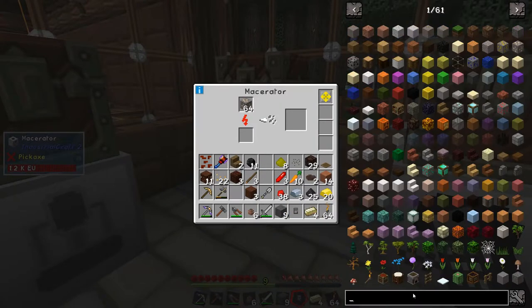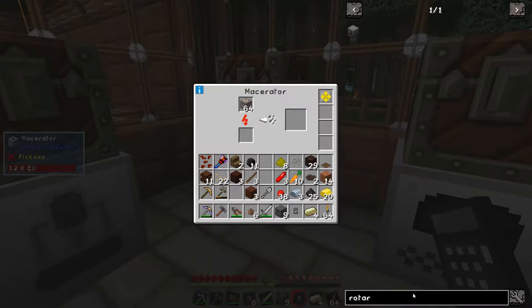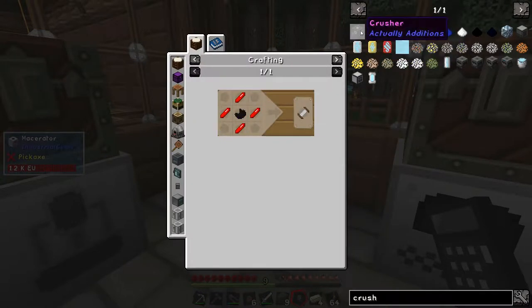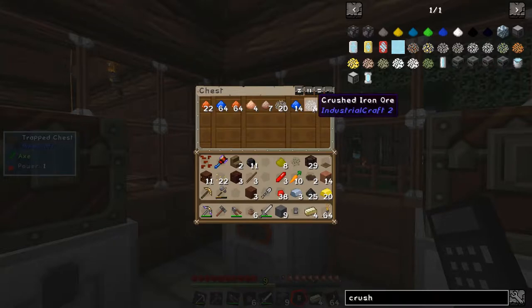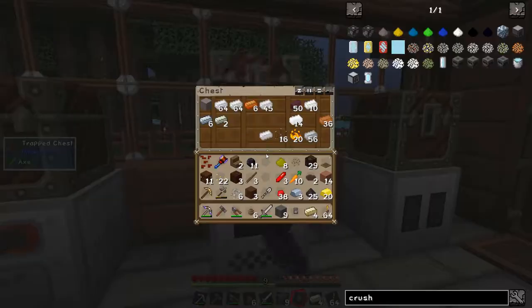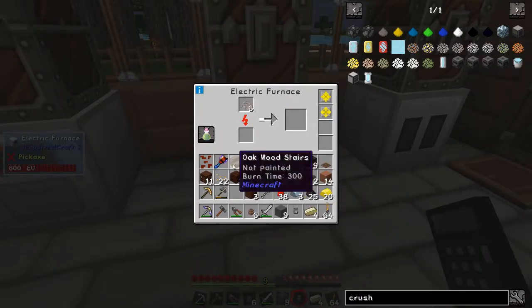Let me look at what I need for a crusher — there's no rotary macerator in this game. It needs a basic coil, not too bad. We'll maybe do that in another episode. Crushed iron ore, crushed lead ore — right, so I need five. That'll get us through the next five minutes. Bang those in there and I'll be back once they're cooked.